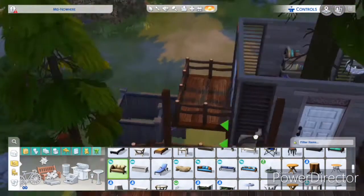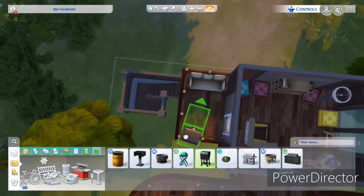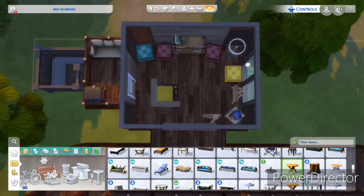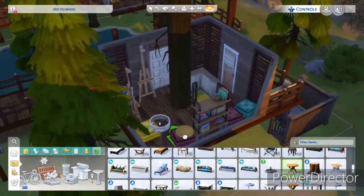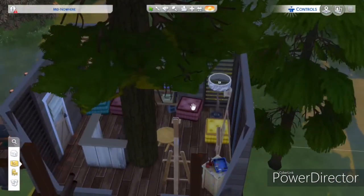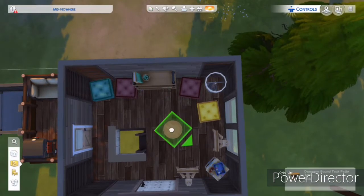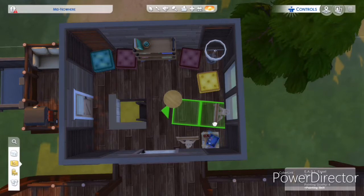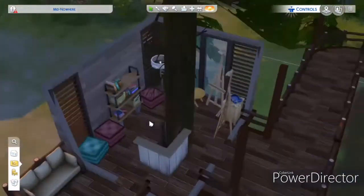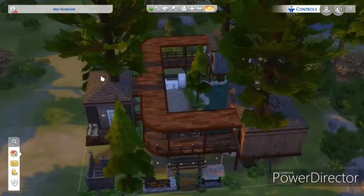I used different textures on all the buildings. I now have the Eco Lifestyle pack — it's been out for about two weeks and I finally got my hands on it. I really love the wood siding paneling that came with that pack; the texturing is beautiful. I wish I'd held out on building this a bit longer to use it, but I kept telling my husband I didn't want to buy the pack immediately. He insisted, so I didn't argue forever.